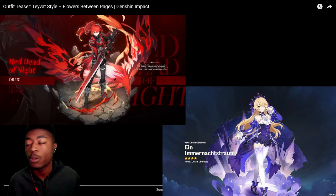Today we have a brand new Tavat style. These happen pretty much every six months — we get two new skins in Genshin. This one's called Flowers Between Pages. Last time we got Fashils and Deluxe, so now we're getting Ayaka's and Lisa's. Let's check it out.